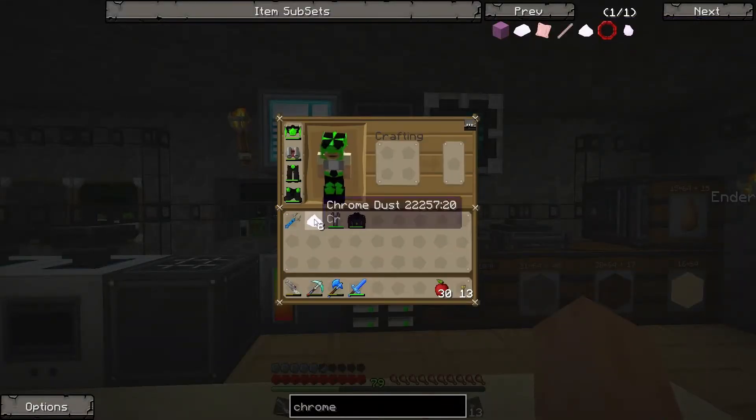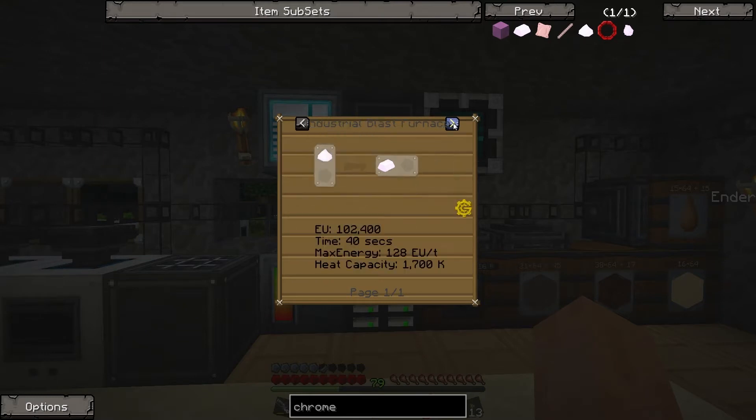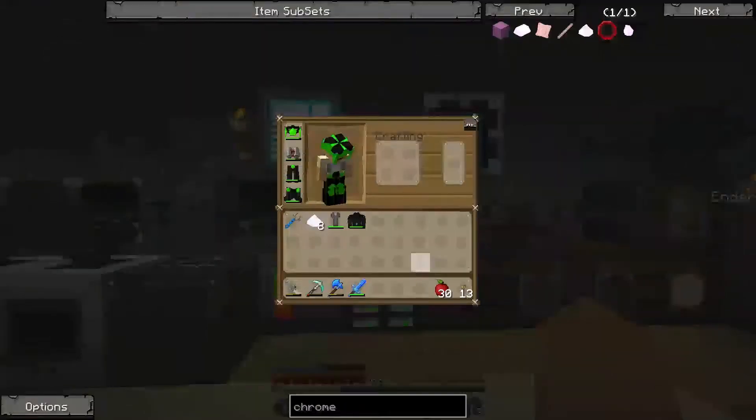For now I've got eight chrome dust. To turn chrome dust into a chrome ingot, you need to put it through an industrial blast furnace. The heat capacity required to smelt chrome dust is 1700 Kelvin.